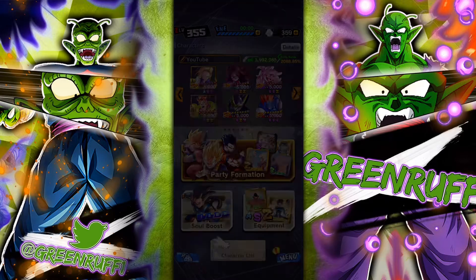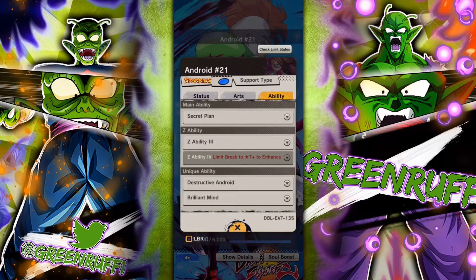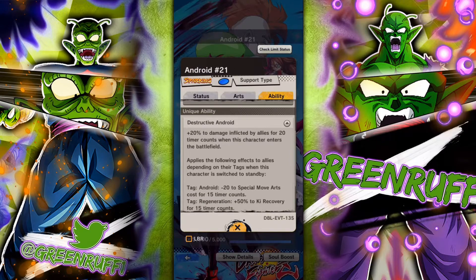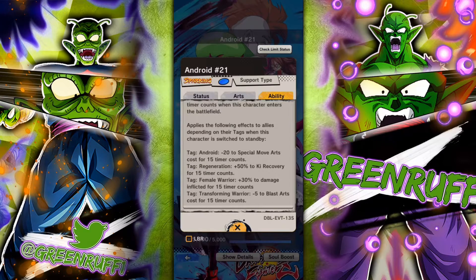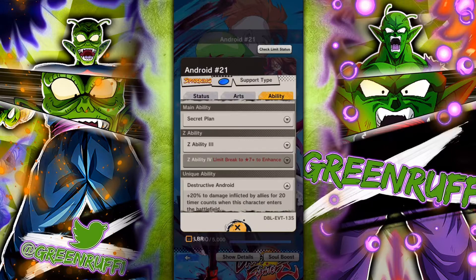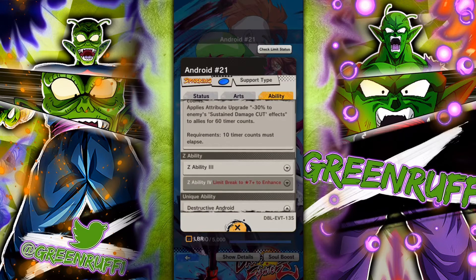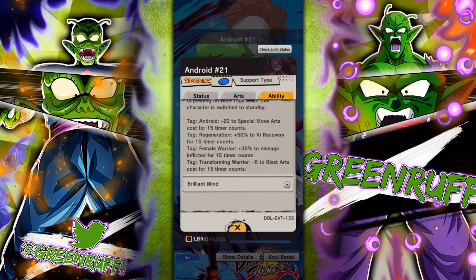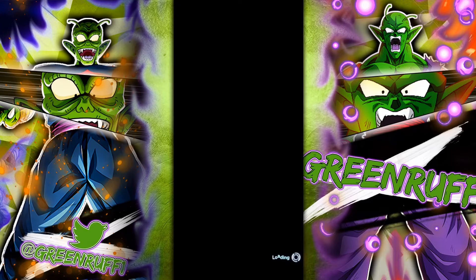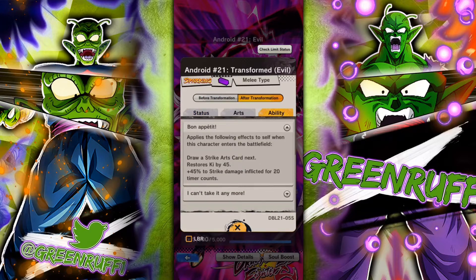We're gonna use the double Android 21s. This 21 is gonna help her out a lot — giving her 20% damage, and then since 18 is female as well, gives her 30% damage and minus 20 on the special move. Then we pop the main for 60 timer counts, giving 18 an extra 7% damage on top of what she's already dealing, which is gonna be insane.